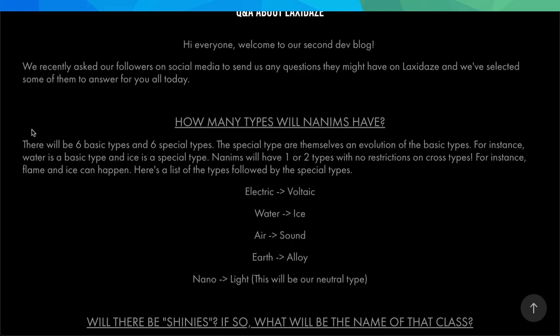Here's a list of the types followed by the special types. You have electric, then voltaic; water, ice; air, sound; earth, alloy; and nano to light, which is going to be their neutral type. So it's like an evolution, and you can have cross types even between the non-evolved and the evolved types.